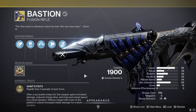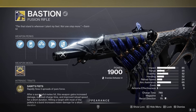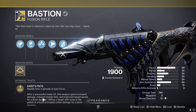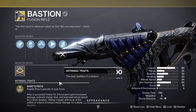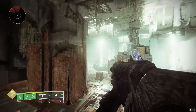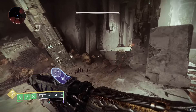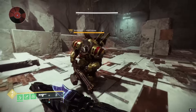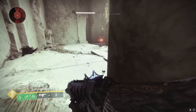Next up is the Bastion. This thing got an entirely new perk: Saint's Fist rapidly fires three spreads. After a successful melee hit, this weapon gains increased damage, reduced charge time, and improved reload speed. And after hitting a target with most of the pellets in a burst, it increases your melee damage — so the gun and the melee benefit off of each other. Our base damage is 3,500, and then after punching, 5,100. That's like a 30% damage buff.